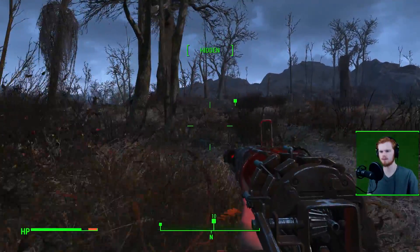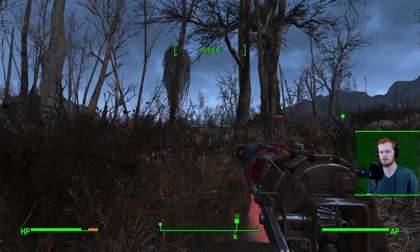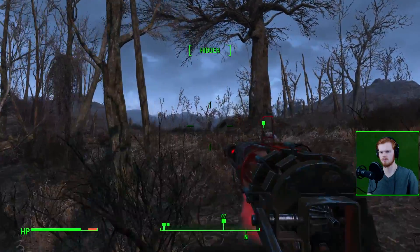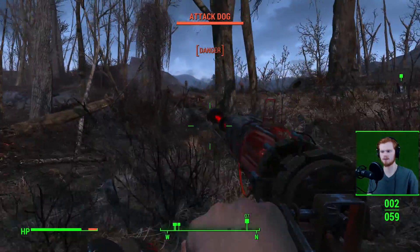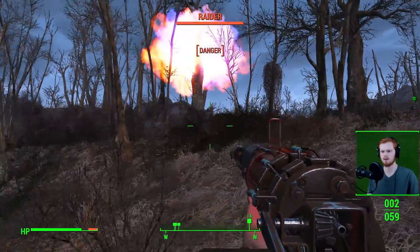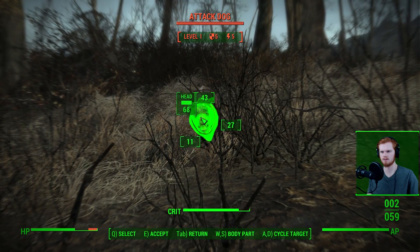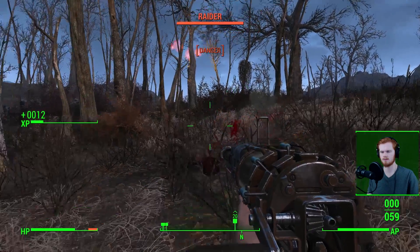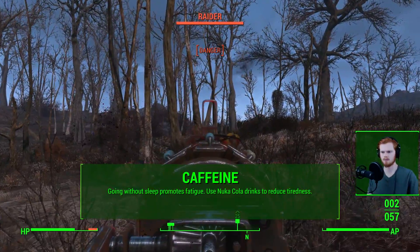Try to shift away from Stimpacks and save them more for companions. I took Lone Wanderer and Dogmeat in my survival mode playthrough — which is on my channel if you're interested. Dogmeat goes down constantly within the first few levels, and probably for the entirety of survival mode, just because of how hard enemies hit. If you have excess food or water that you don't need for your own hunger or thirst, consider using it to replenish negative effects first, because dehydration can kill you pretty quickly.